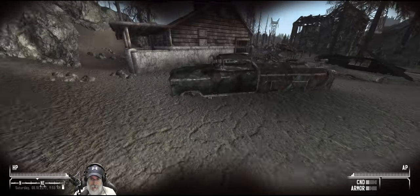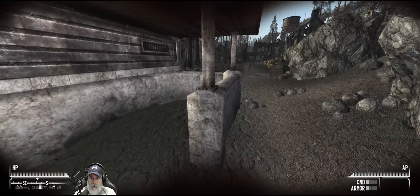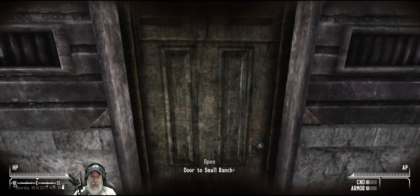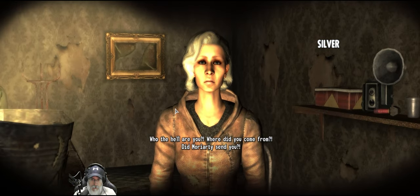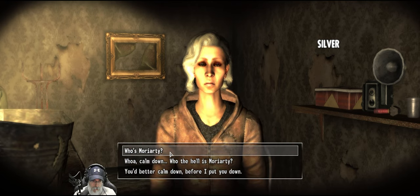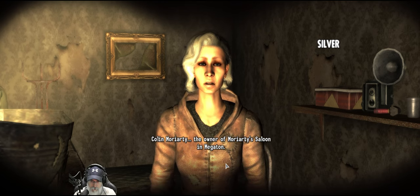There's nothing in that trash bin. A little bit of stutter going on there. Door to a small ranch. The little asterisk that you see next to the name is one of the tweaks, and it means I haven't been in here yet. Oh, who the hell are you? Where'd you come from? Did Moriarty send you?